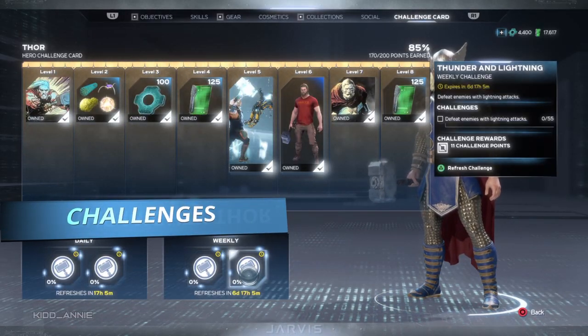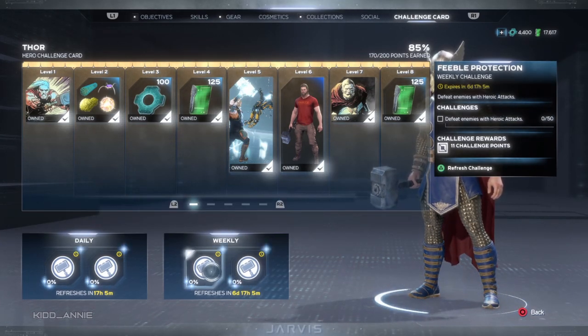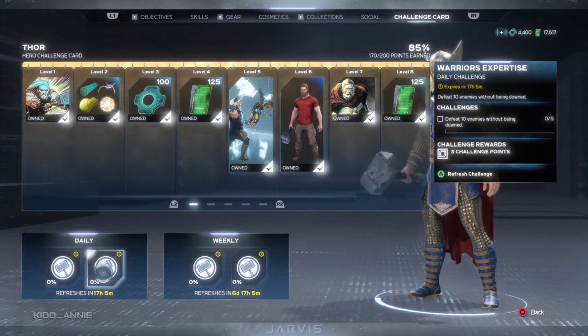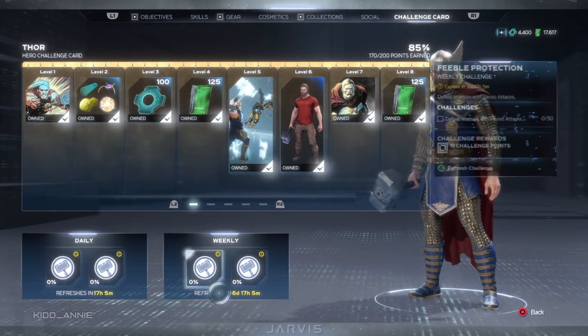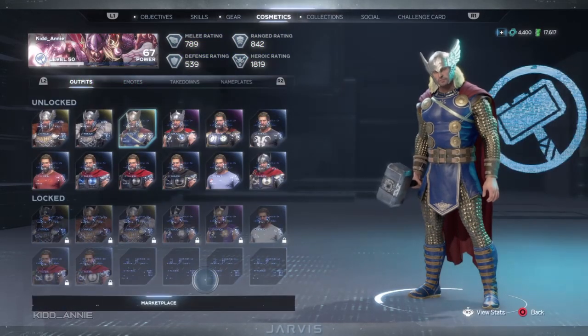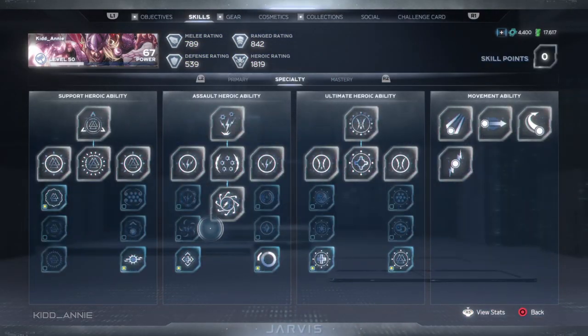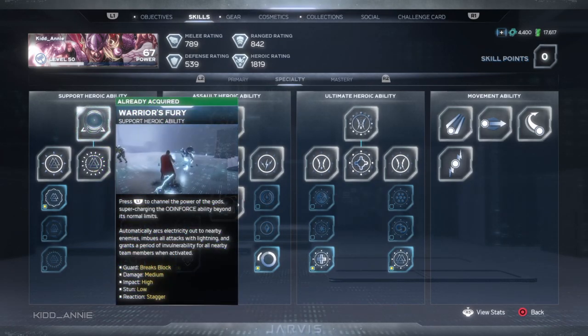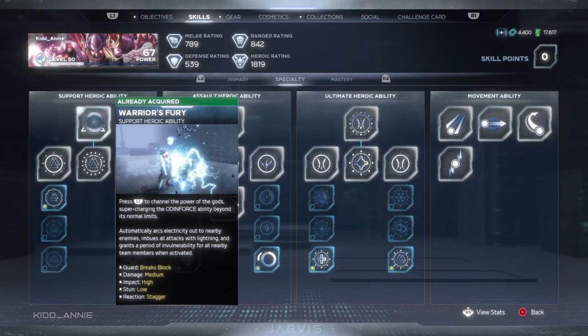First we have Thor, and his challenges are: defeat enemies with lightning attack, defeat enemies with heroic, defeat 10 enemies without being downed, and again defeat enemies with lightning attack. All of these challenges are pretty similar to one another. If you head over to his skill set, one of Thor's heroics is the Warrior's Fury, and it's all about lightning, which means we can use that to finish two different weekly challenges at the same time.